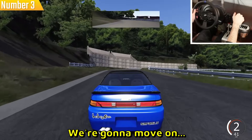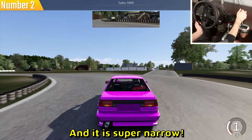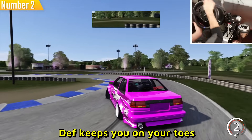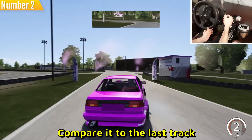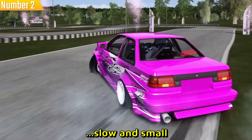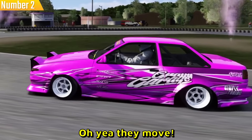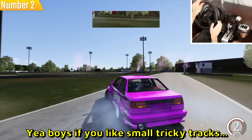Track number two is Fresh Coast Drift and it is super narrow. You're gonna want to use a very small car like the 86 I'm using — it definitely keeps you on your toes. Compare it to the last track which was super wide and fast; this is slow and small but I love it. I love these pink little flares. The headlights even move. You gotta be very tight every corner. If you like small, tricky tracks, this is it.